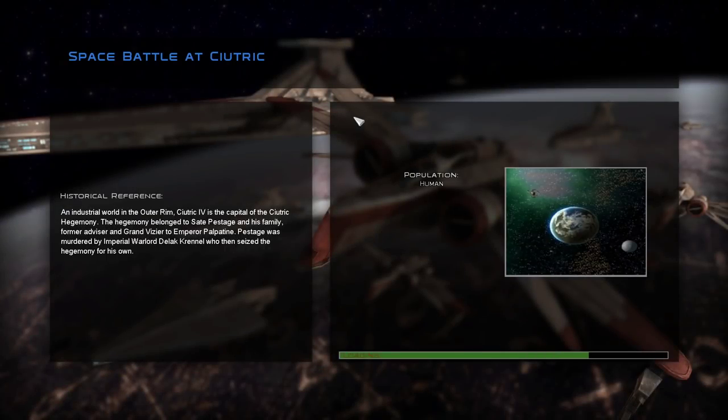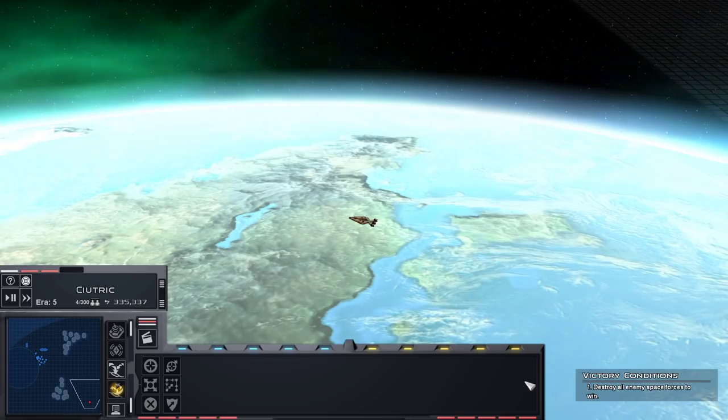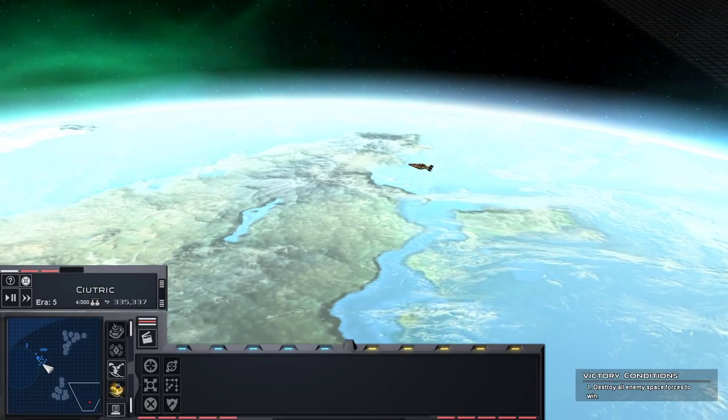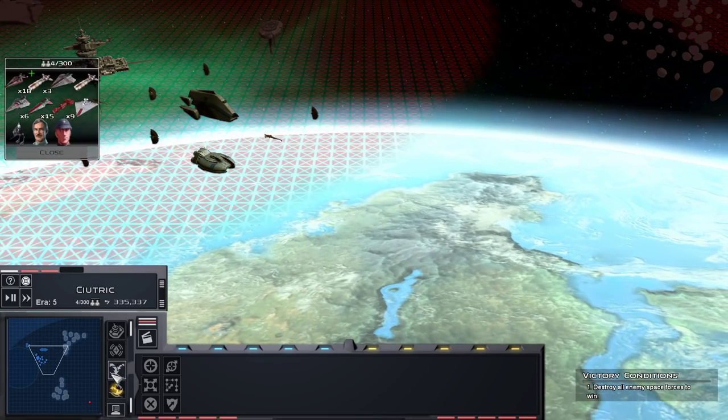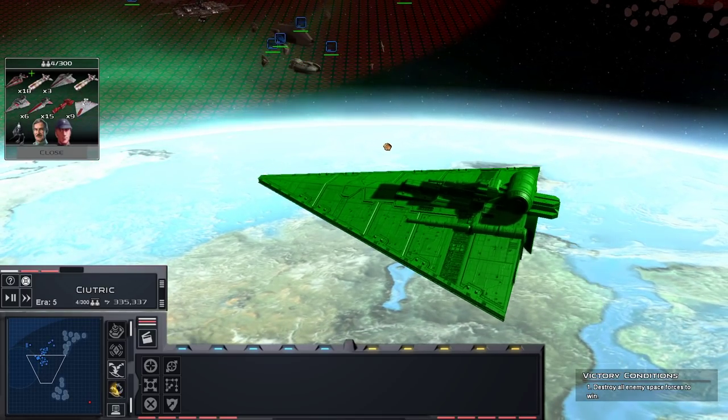Maybe it feels slow because I came back from X-Wing Alliance - I've been playing a lot of that. In that game, when you throw power to engines you feel like you're just a bat out of hell blazing across space. In Squadrons it felt like they didn't trust the players with that kind of speed or something. In a TIE fighter I should feel like I'm going crazy fast.